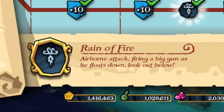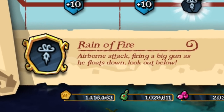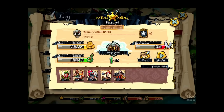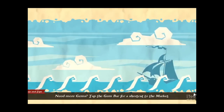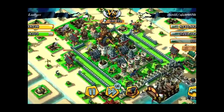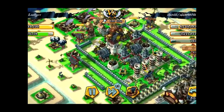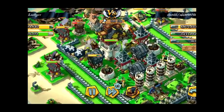It's like shooting from the sky, Rain of Fire — it's an airborne attack, firing a big gun. When I first saw it in a glance, I thought it was too fast. The parachutes come and approach too fast and they shoot, like some shots, that's it.